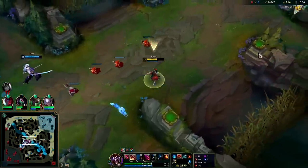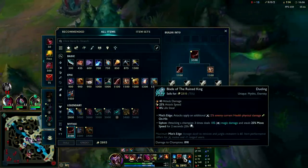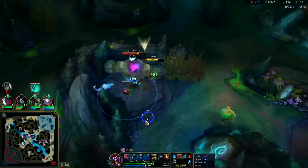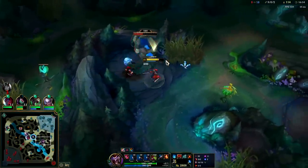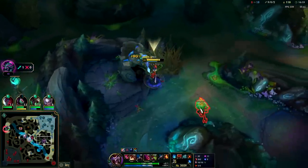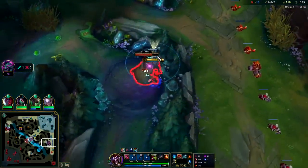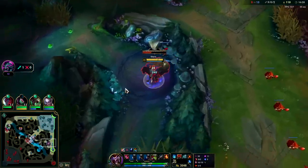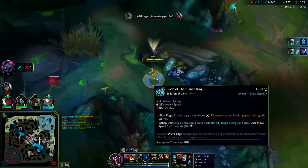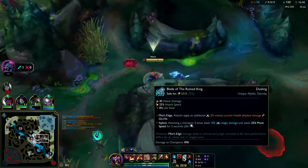I can afford Duskblade — all I need is one more camp. The main argument for Duskblade rush: it is slightly cheaper than BORK. BORK is 3300 gold, Duskblade is 3100. Since you can't really get refill anymore as a jungler efficiently, that's what gives BORK its main selling point for Shaco now — otherwise you do kind of run out of HP just by farming. The extra attack speed from BORK also helps you get through camps quickly, plus the Mist Edge passive — 12% of the enemy's current health as physical damage on hit.